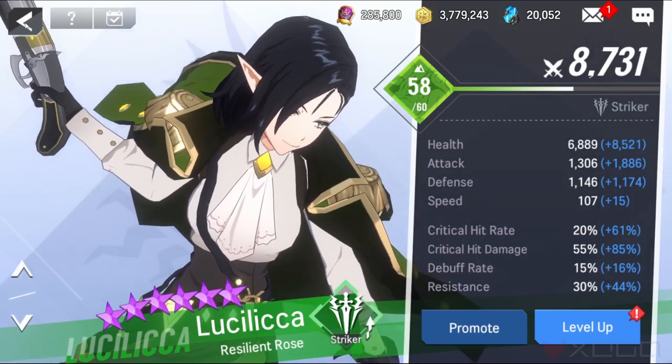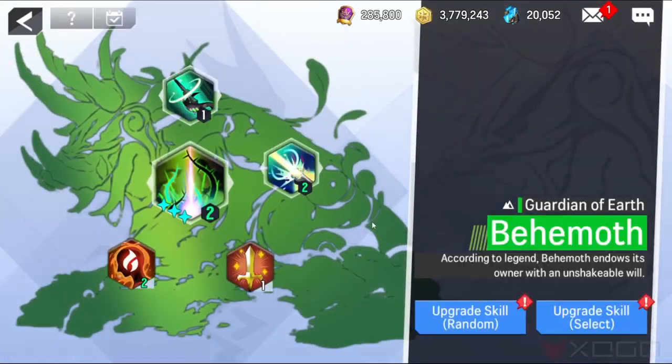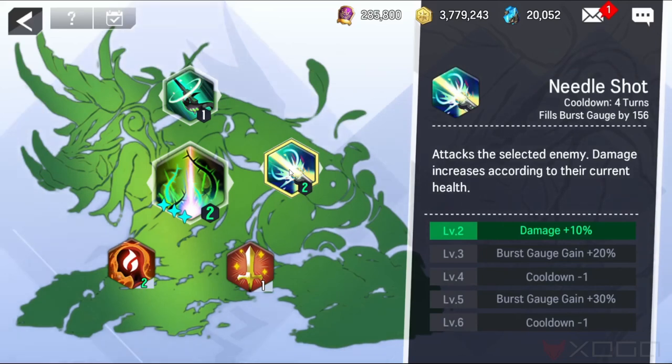Let's check her stats. The best stats to focus on are Critical Rate and Critical Damage. Now let's check her skills — all of her skills are really good, but her second skill, Needle Shot, is a beast if you want to kill a water hero in one turn.